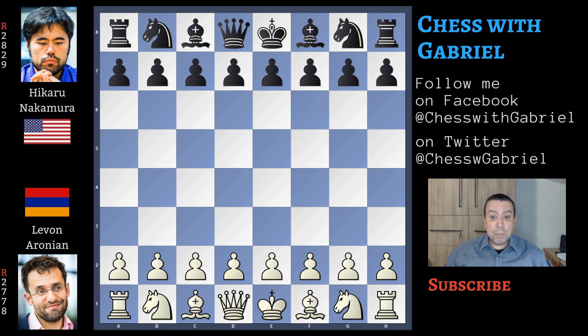Two days ago Nakamura won the first mini-match. Today he also won game one, then games two and three ended with a draw, and finally game four is the last chance for Aronian to equalize and try to win the mini-match with the Armageddon.